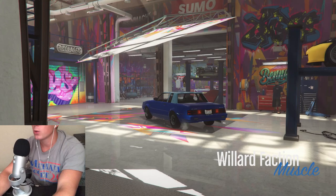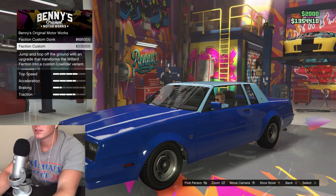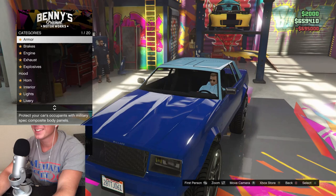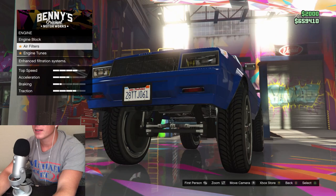It is the Willard Faction. Go ahead and repair it. 'Rise up and increase your ground clearance with an upgrade that transforms into the custom donk variant.' This is the low rider — the custom donk variant! That is ridiculous. That's hilarious. We'll go ahead and do that one. Oh gosh. This is amazing. Honestly, I could stop right now and this would be worth the money. 100%. That is amazing.